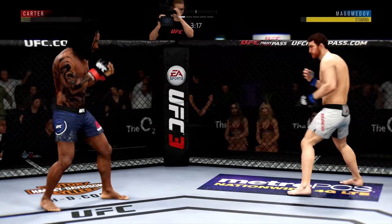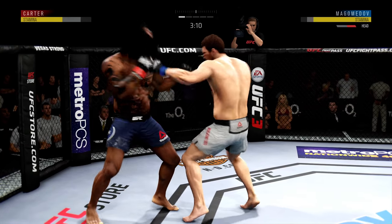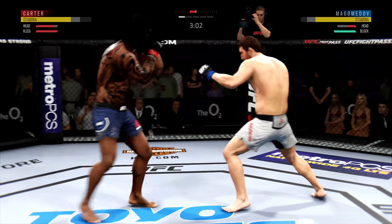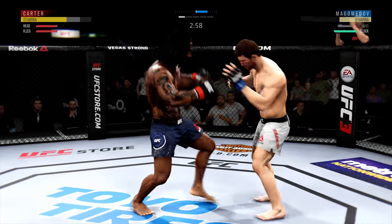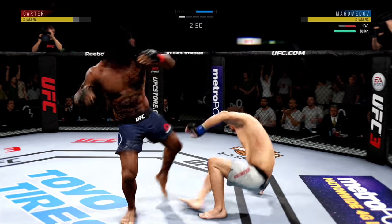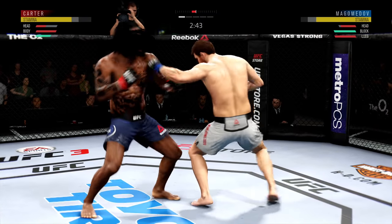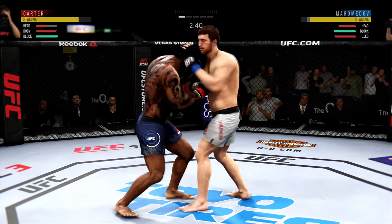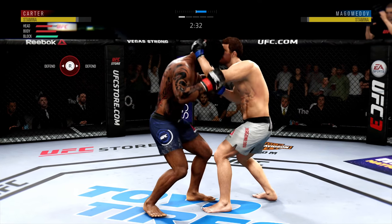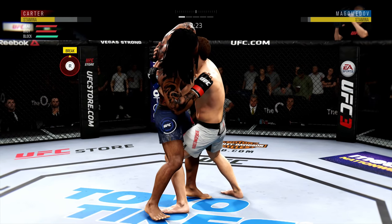Once you unlock new moves it's really hard to execute them. Like when I got the spinning back fist, I was trying to figure out how to do it in conjunction with other moves to get some nice combos going. So I decided from now on whenever I learn a new move I'll keep using that move against a fighter. You can restart as soon as you knock them out — press start and it'll let you fight them again.